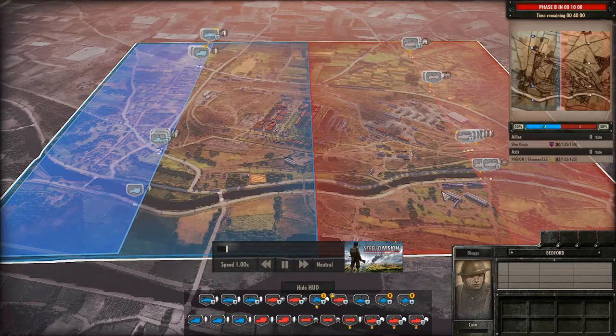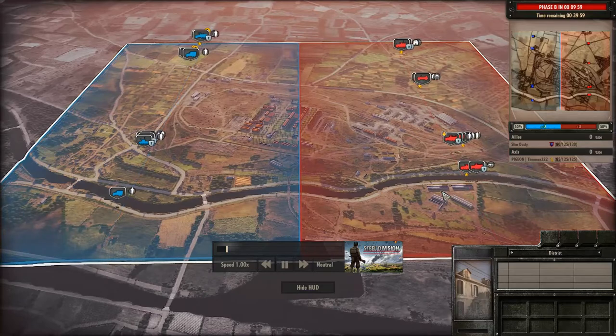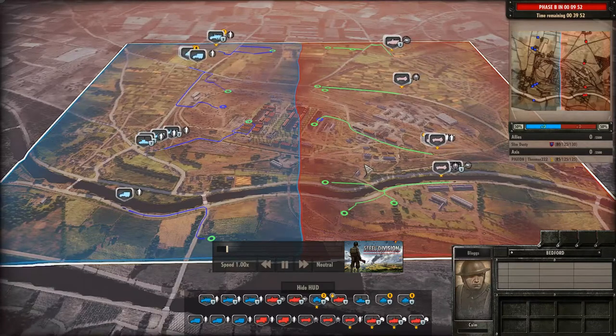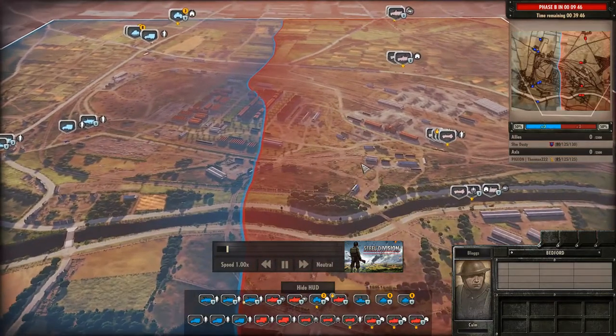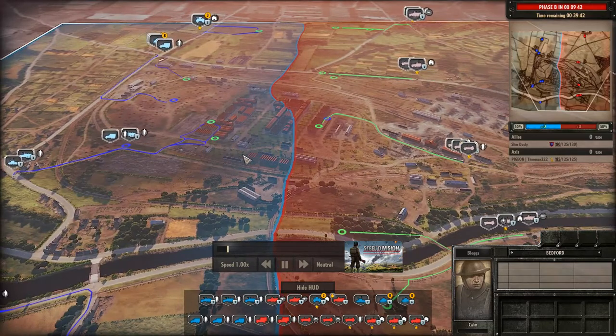We're going to get started in just a second here. There we go — lovely. Super conservative breakout, actually, by both sides. Both sides are really just going to deploy infantry and then slowly move up with half-track support instead of going all in.